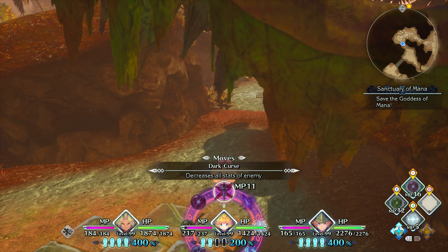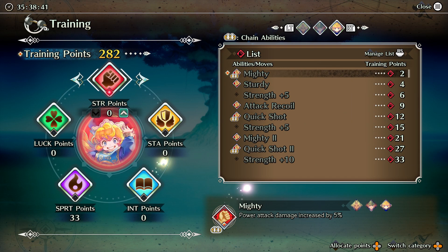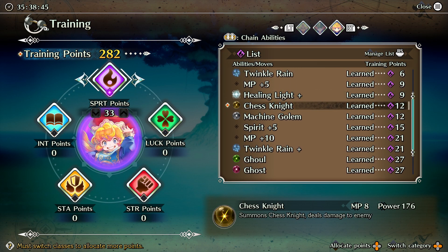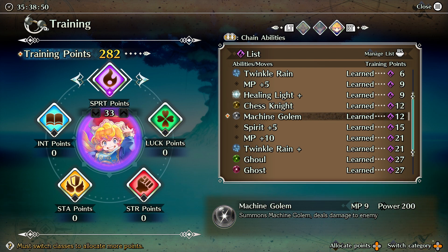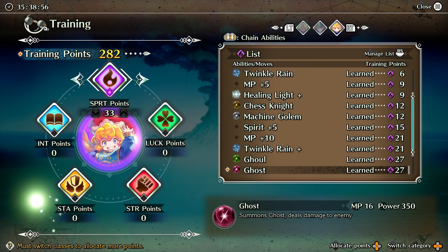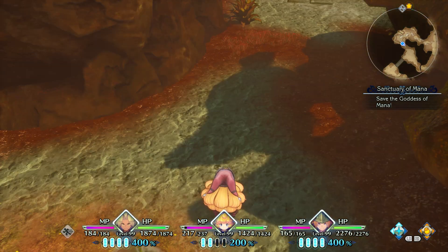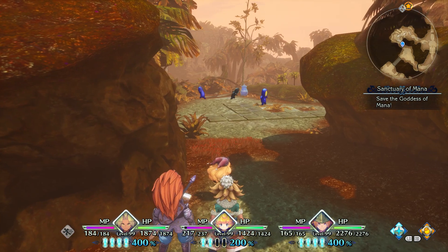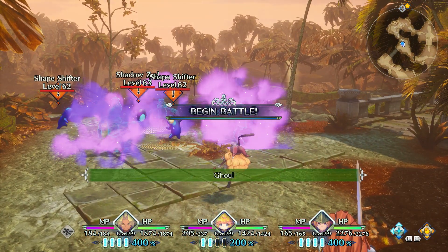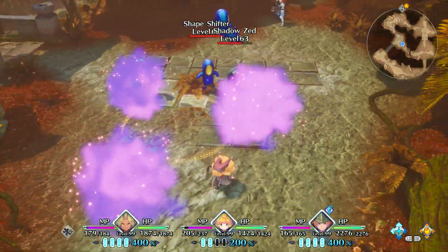Taking a look at the spells — they increase in power and MP cost, standard power creep. MP 8 gives power 176, MP 9 gives 200, MP 12 gives 250, MP 16 gives 350. They do more damage and have a slight stun effect.